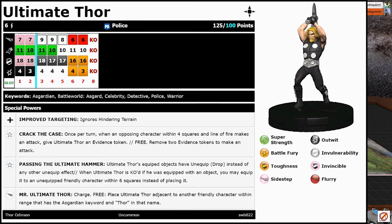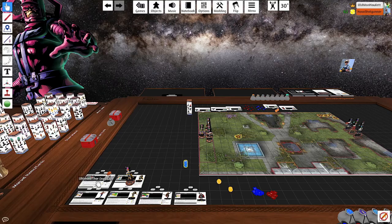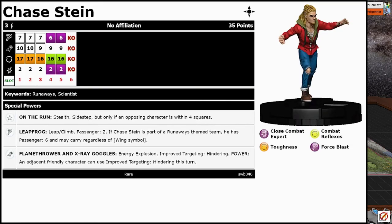It is kind of cool though. And then lastly he has a special speed power on his first three clicks on his 100-point line. That is: Charge free — place Ultimate Thor adjacent to another friendly character within range that has the Asgardian keyword and Thor in the name. Let's see if I have any of those. Next up is Chase Stein — three range, special speed, and special attack power, 35 points.